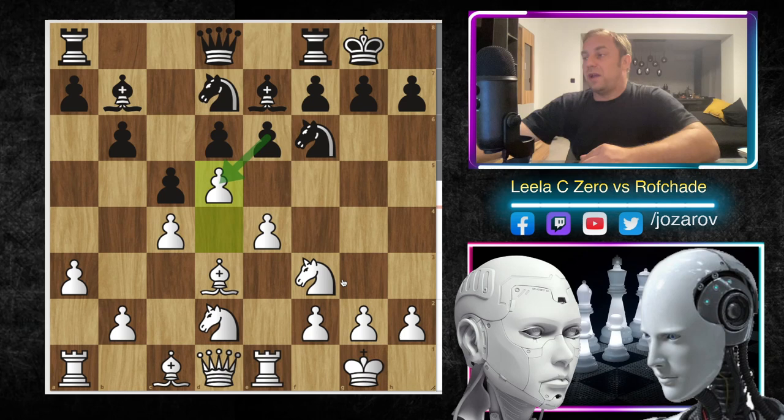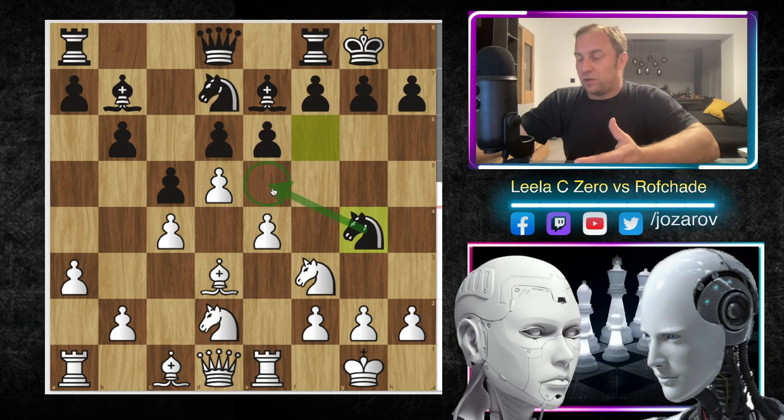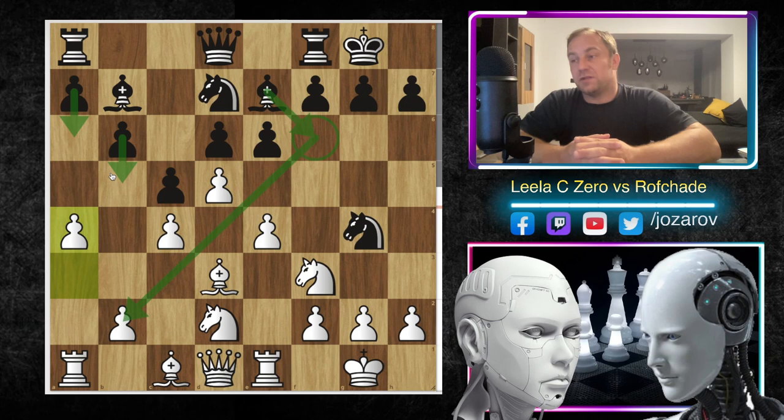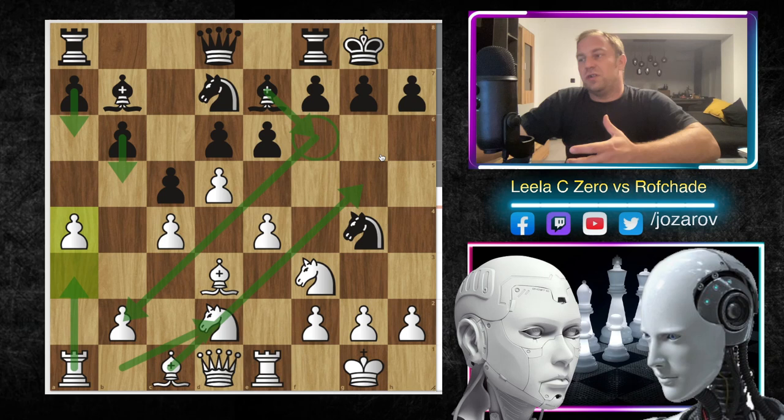After d5 Rofade kept tension in the center and didn't take. After the normal Benoni idea of fixing around e5 with knight to g4, we have now a4 - a great move by Lila CZERO. It's a double-function move: first it prevents black's a6 and b5 ideas on the queenside, but it's also creating new space for the rook. The main issue with the Bogo Indian setup after knight to d2 is that the dark square bishop is blocked by its own knight.